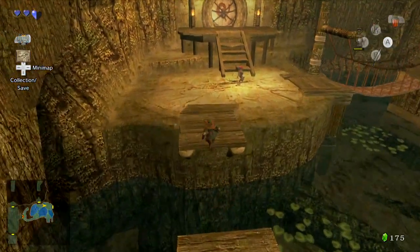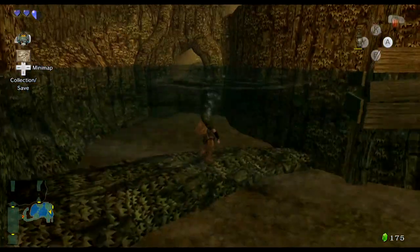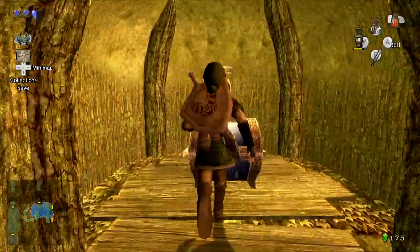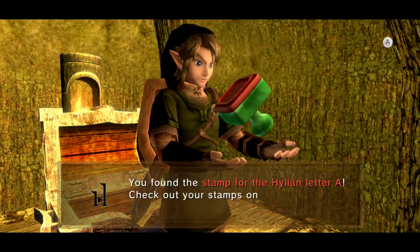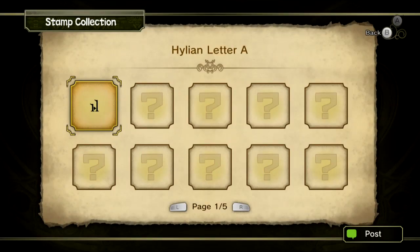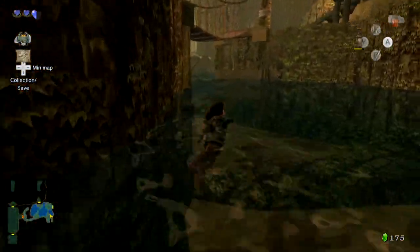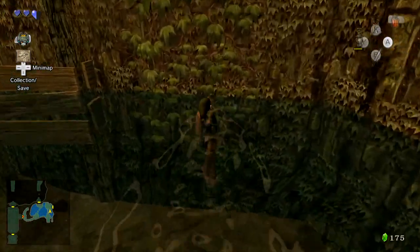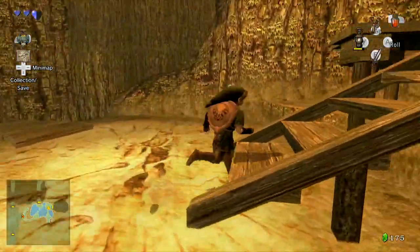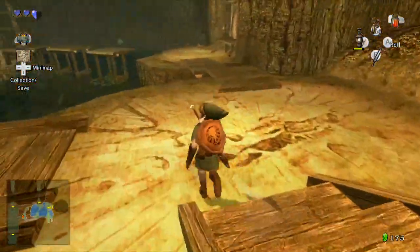I need a key first. Also, I need whatever is in this little cave. Link is the only character I've ever seen to swim with that stroke. It's a stamp — these were added to the HD version for the Miiverse. It's no longer active anymore, so it doesn't matter, but unfortunately I'm getting them all anyway. It was probably active when you recorded this footage — back in 2016 maybe. Yeah, definitely — the Wii U was still a thing.